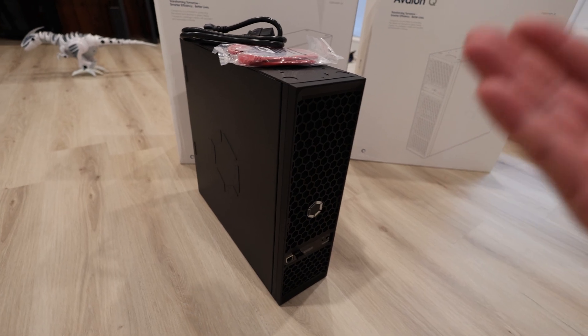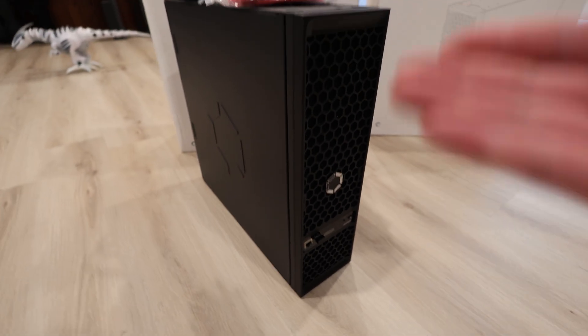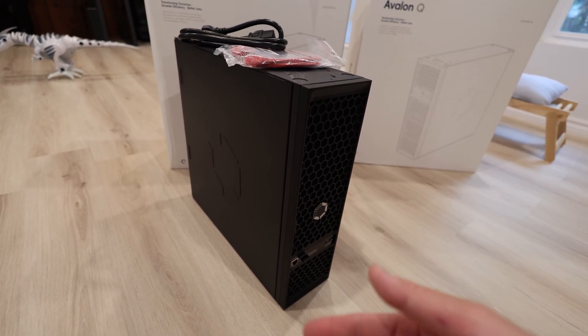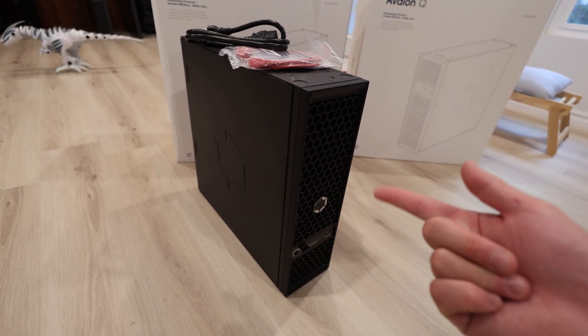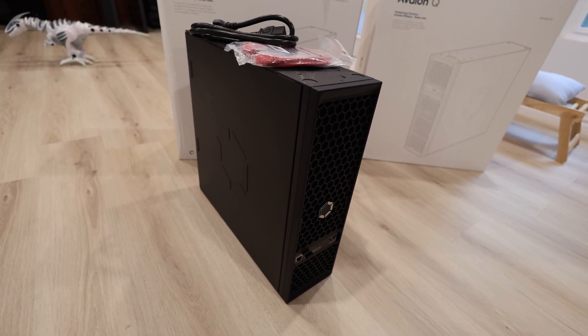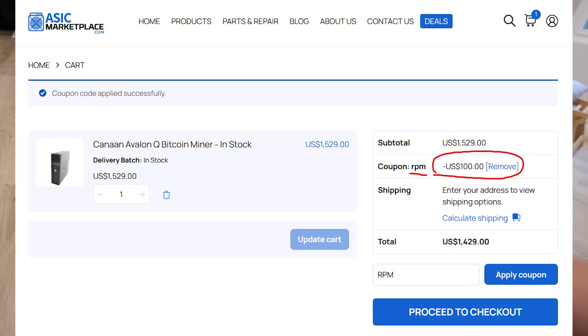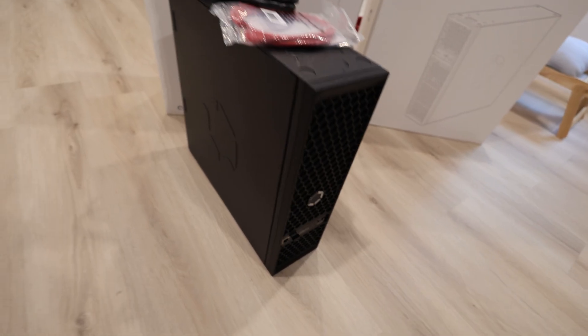That's it for this video. Let me know down below if you guys have these Avalon Qs heating your house as well — what are you mining with them? Are you solo mining or pool mining? Maybe I should try pool mining on one. If you're interested in an Avalon Q, check out asicmarketplace.com — link down below, code RPM for a hundred bucks off. I'll also have links to other resellers down below. Alright, I'll see you all in the next video — have a good one!